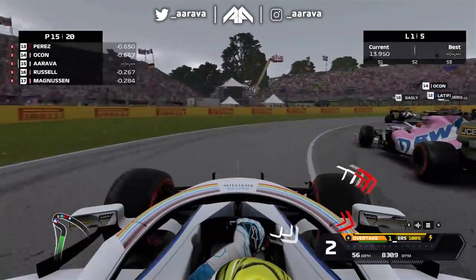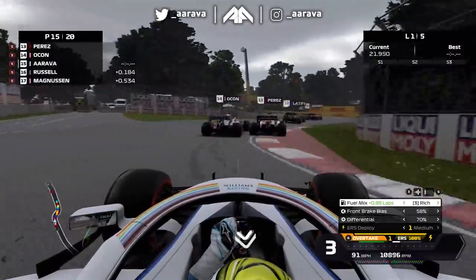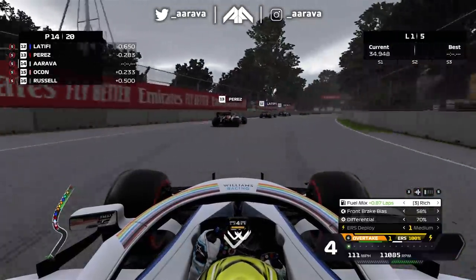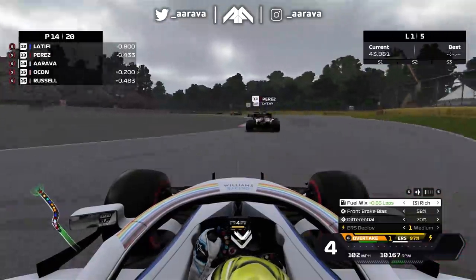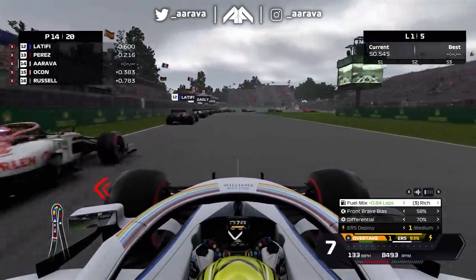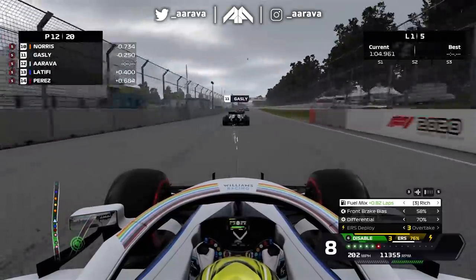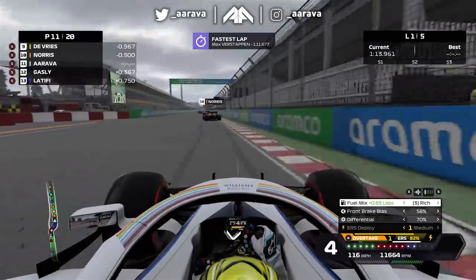Off the lights, we're actually surprisingly quick jumping up the order. Into turn one, navigating the tight first few corners. Going around the outside of Russell, who's now in Haas — our old teammate. Perez and Ocon fighting side by side into the chicane ahead of us. Already at this stage of lap one I can tell this is not the same as the My Team maxed out car — it doesn't feel like I have utter dominance. We make a massive dive bomb at the hairpin, gain two places, then steam past Gasly and the AlphaTauri on the brakes. P11 by the end of lap one.